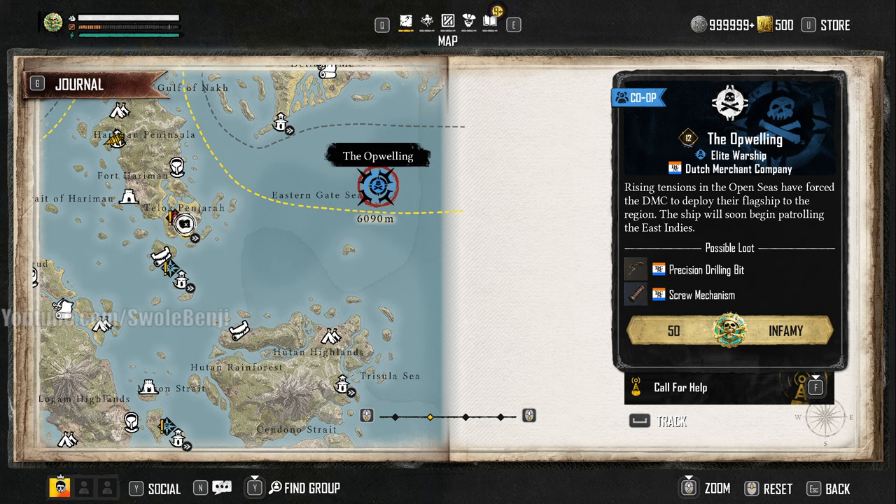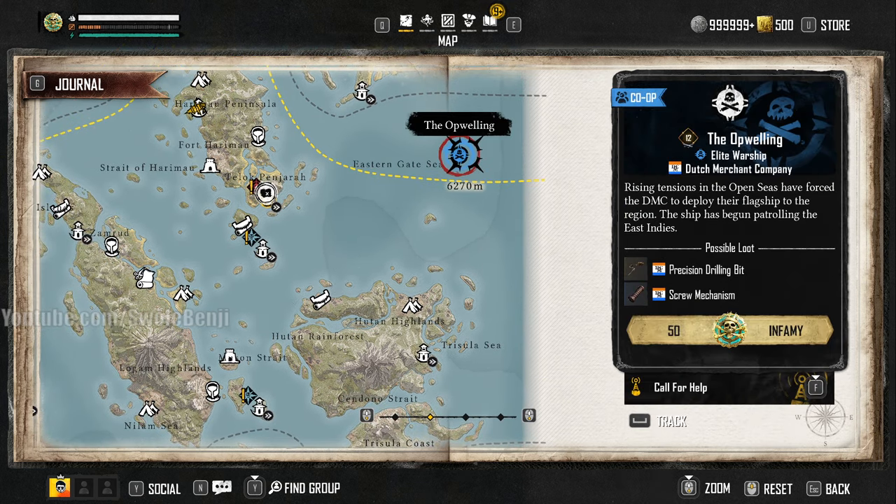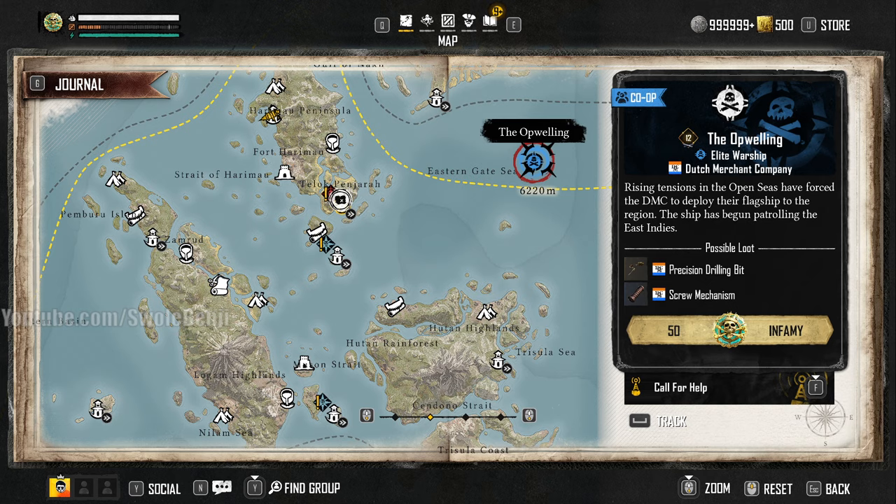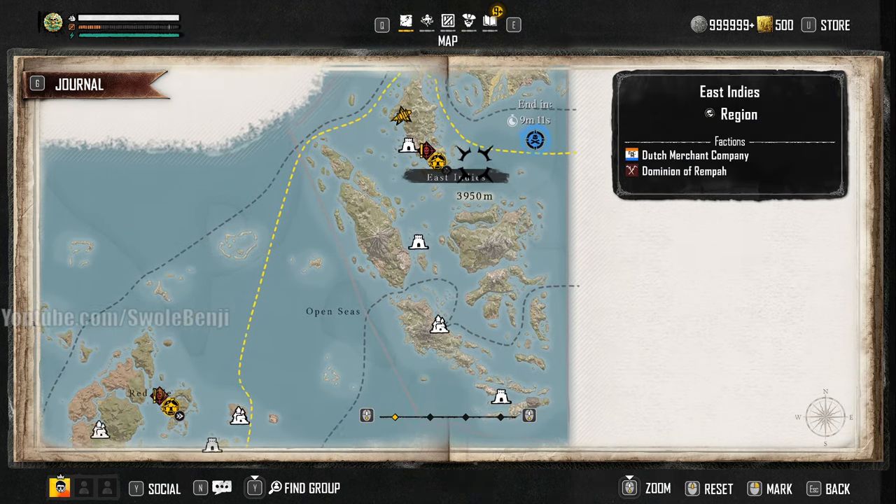You may think — can you solo the Opwelling? No. You can't solo it because you are constantly being mortared, and you cannot build charge because it's level 12 and you're level 11, giving you a percentage reduction on charge building. It takes 7 to 10 volleys to do a crew attack on this thing and you'll be dead before that. Even if you revive 6 or 7 times, you'll take maybe 10% of its HP. The only way to beat the Opwelling is to have an organized group in a Discord with a tank, healer, DPS, and someone breaking the sails to hold it down. And the drops suck — there's no good loot on this thing.